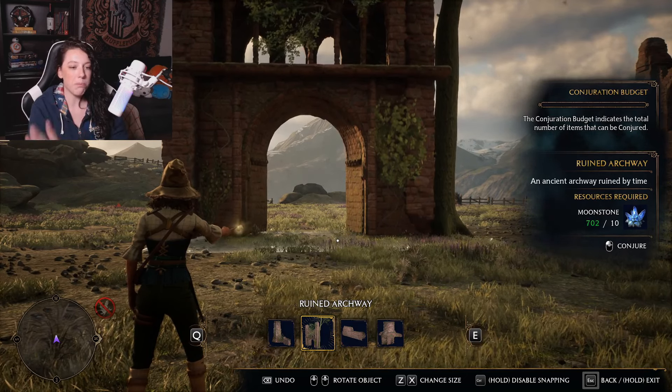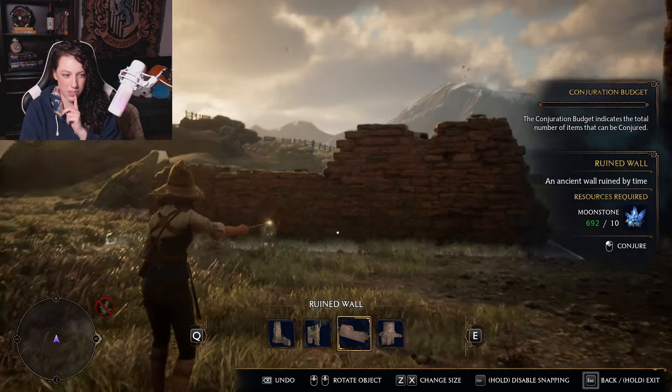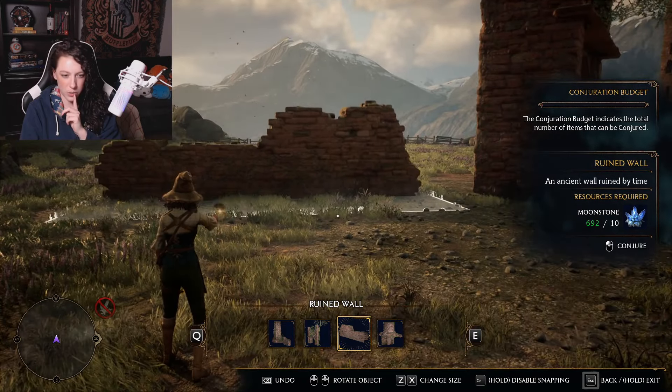I wish I could zoom out when I'm trying to design these things, because it's so tall and I wouldn't be able to look at it from far away. If we come in this way, I kind of want it to greet you almost, at more of an angle. I think it's more visually appealing if it's off-centered like that.